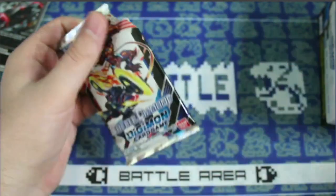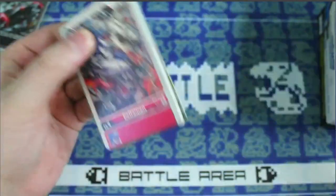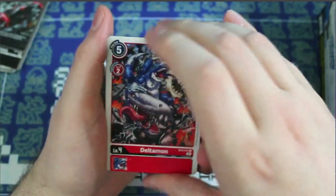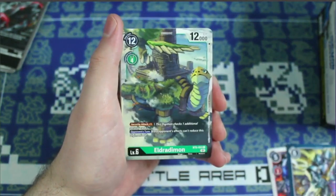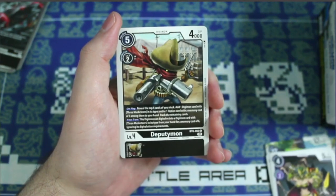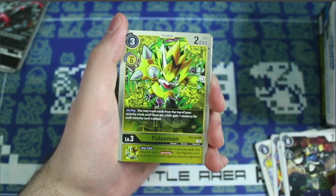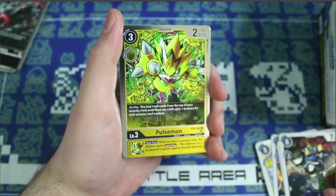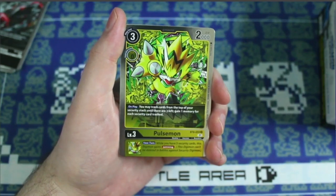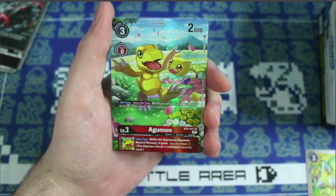A lot of the cards in this set are inspired by the movie Last Evolution Kizuna, so a lot of the OG tamers are kind of grown up here. We got Deltamon, Reinforcing Memory Boost, Eldraimon, Etemon, Kinkakumon, Deputymon, Mammothmon, Inmon, Agumon, Volcamon, a rare Pulsemon — really cool artwork — still waiting on my Pulsemons from the online lobby test.